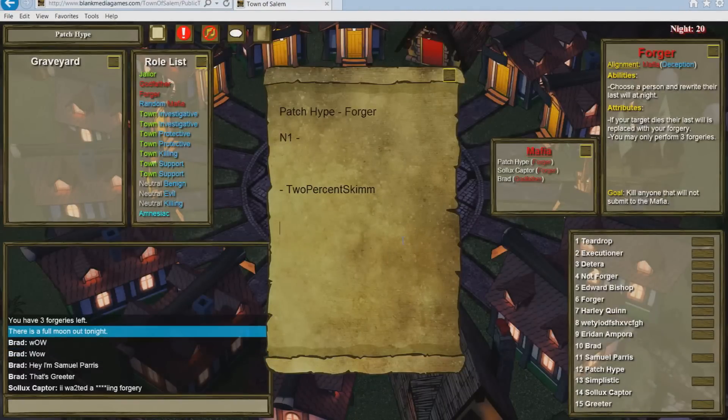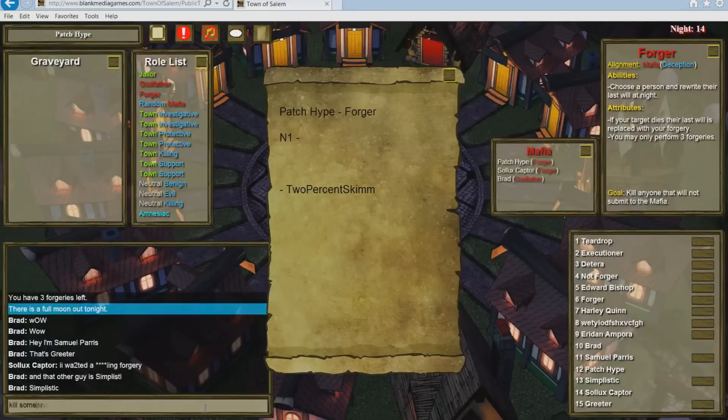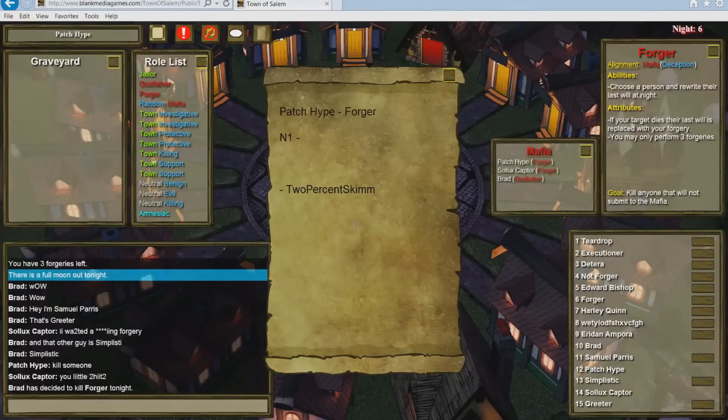Forger and Consigliere work really well together, as the Forger can use the Consigliere's notes on roles to build a good forged will. So if you have a Consigliere, make sure you know what roles they're finding, and then you can specifically build a will with misleading information for the night that you kill that person.